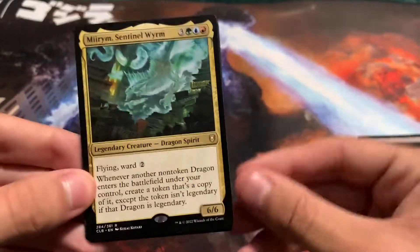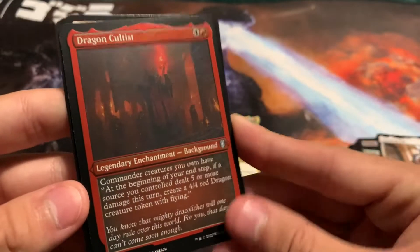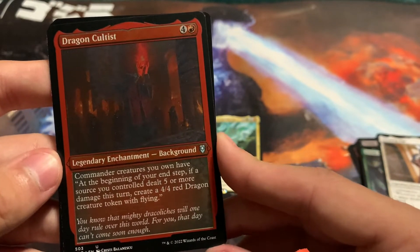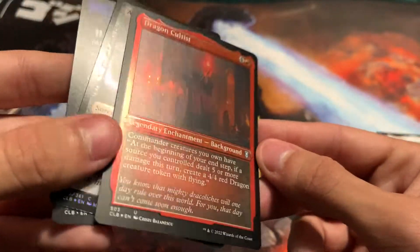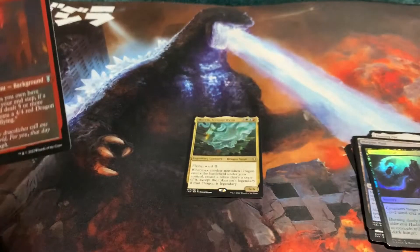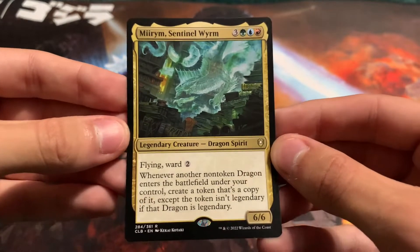Oh my god — first pack — we got Mirim! Sentinel Worm, Flaming Fist. Dragon Cultist — commander creatures you own have at the beginning of your end step, if a source you control dealt five or more damage this turn, create a 4/4 red dragon creature token with flying. Morphic Pool — it is holographic, this is also holographic. Arms of Hardar. This is cool — this is what I wanted: Mirim.